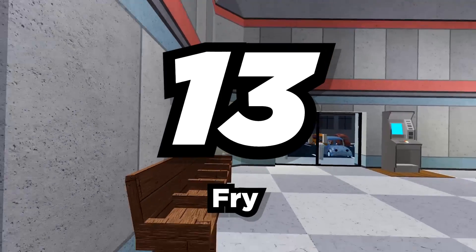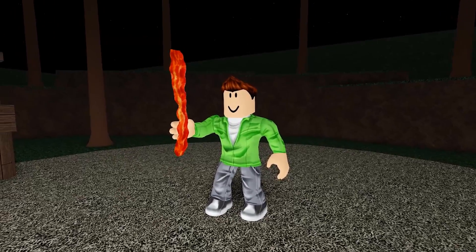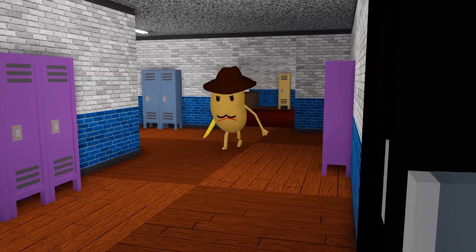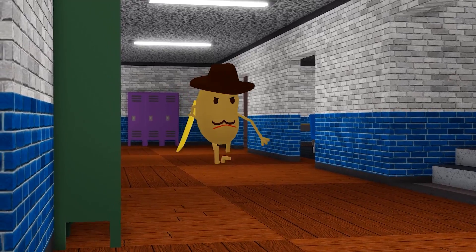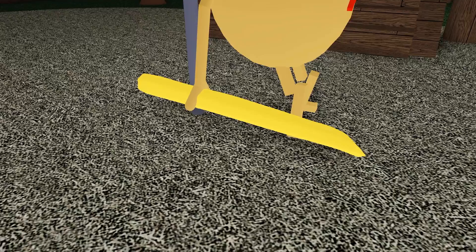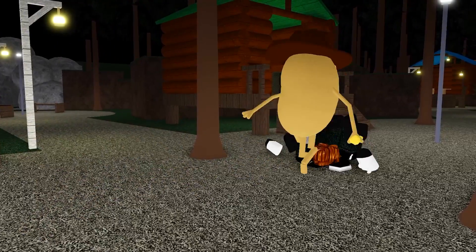Number 13: Fry. Just like bacon, we have another food weapon — all this food stuff's getting me hungry! This time, instead of a bacon hair weapon, this weapon could be used for a Mr. P Piggy if we finally get one after Chapter 12. It's a fry! It only makes sense — it looks just like a bat and is made from a potato, the same vegetable as Mr. P.